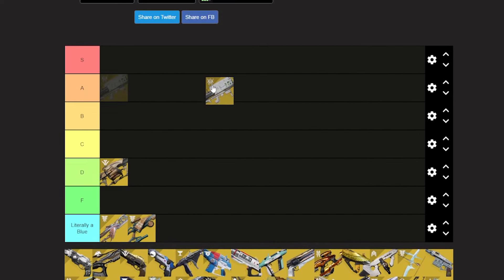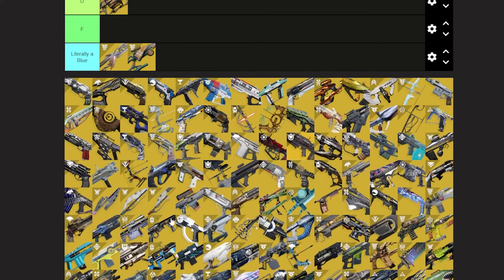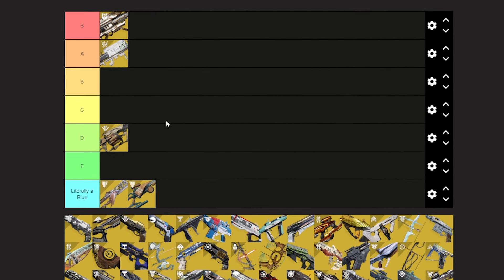Eyes of Tomorrow — I think A tier. Great ad clear, weirdly enough for an exotic rocket launcher made for ad clear. It can clear champions and majors pretty solidly after you get the buff. Damage isn't horrible when you have the buff, but it's a volley rocket launcher so it doesn't do as much as it's supposed to, so it does have its issues.